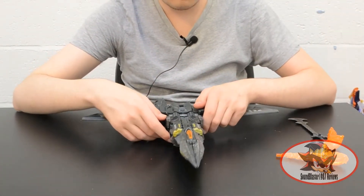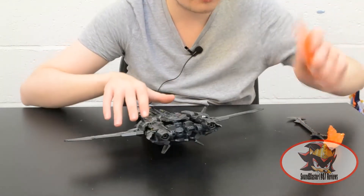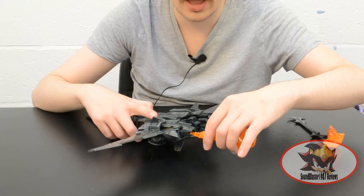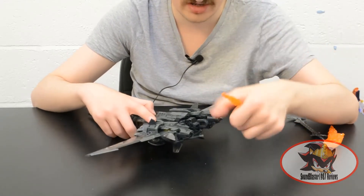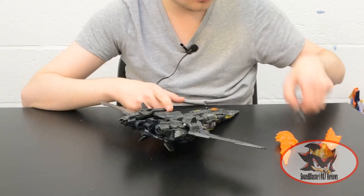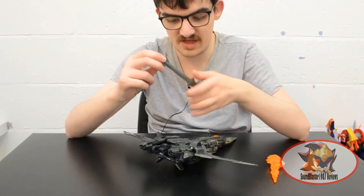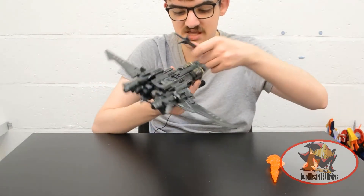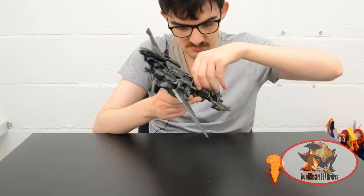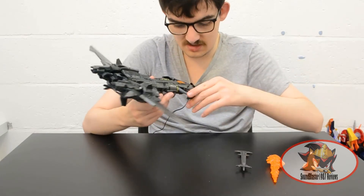Before I begin transformation, I should point out that the flame blaster effects can plug into the thrusters at the back. However, leaving them there too long can cause things to get fragile in storage and can also cause stress marks on the ports. There's also a sword-axe blade weapon that Megatron comes with, which has a peg that goes into a port on the back — more for robot mode storage than anything else, but be advised it can also trigger a car-kick button if it goes the wrong way.